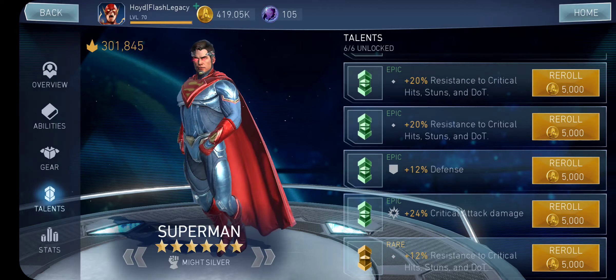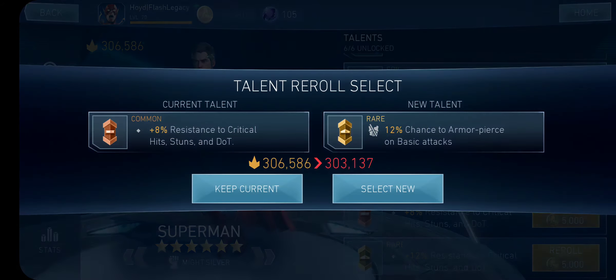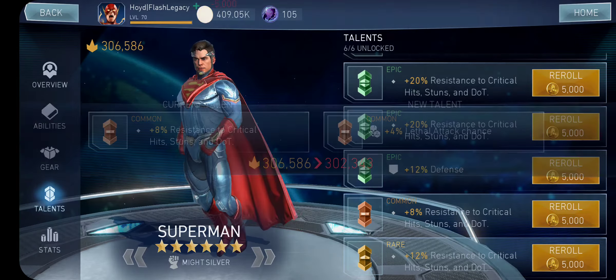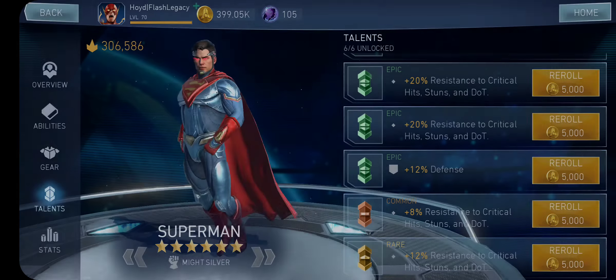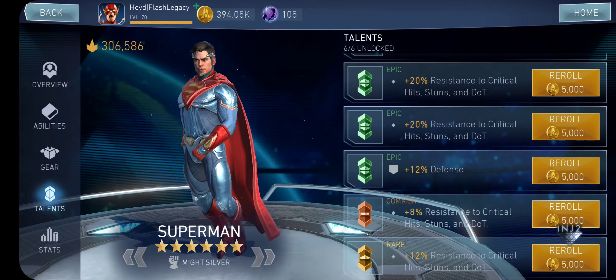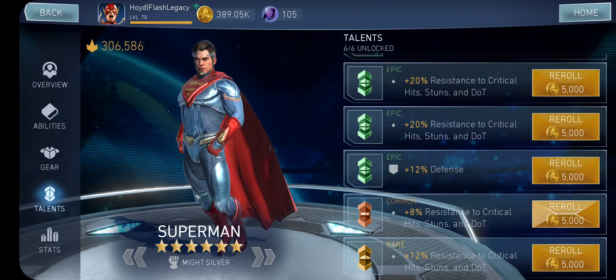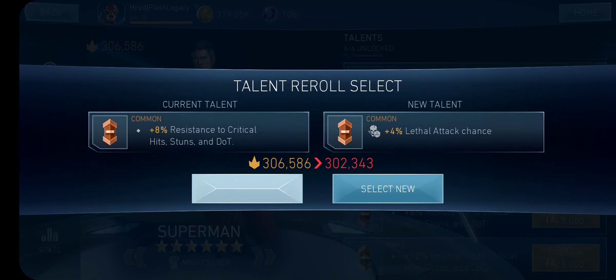Do I just accept the new common resistance and build up from there? Alright, I'll go for it. I'm going to keep this common resistance until an epic shows up. If you keep the most common talent, do you get the most rare talent eventually? Maybe, maybe not. Rerolling talents ain't nothing but a sick game. It's a rare resistance — back to where we started basically.